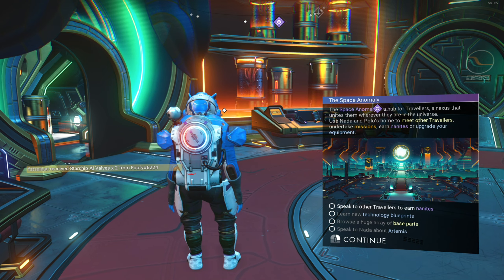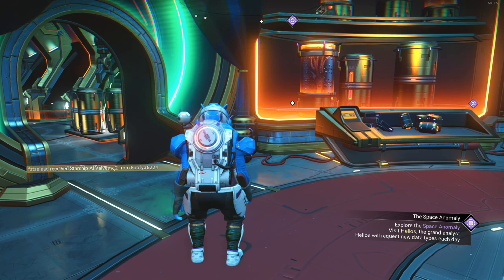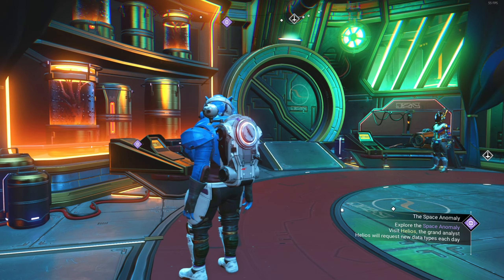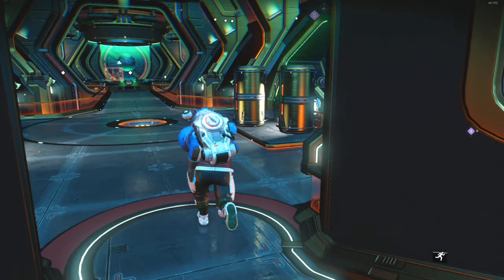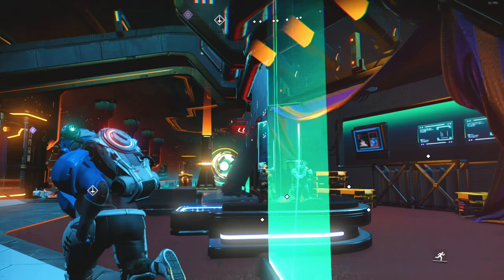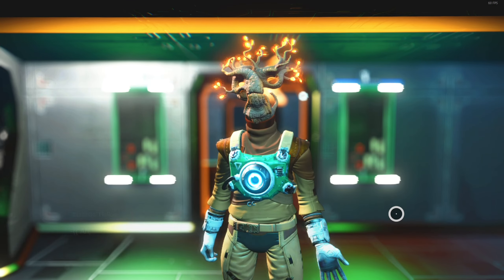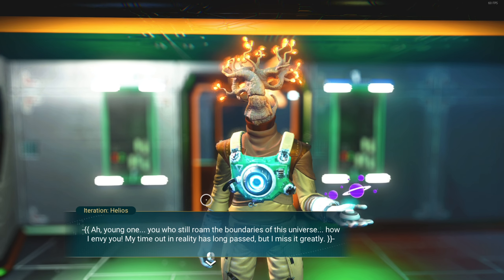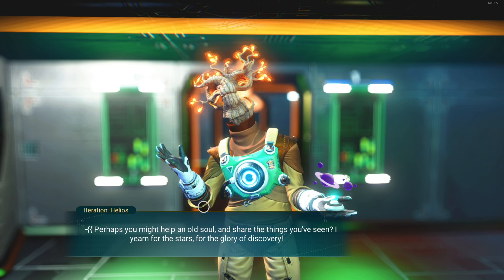This is off its head. Specialist Polo — 'Friends everywhere, if only you know where to look. Friends in all shapes, all sizes, all places. Artemis, friend — you are where they should be. Does not seem possible, but all things are possible. Such is the universe. We will find them, no doubt — there is always a signal, always a trace.' Ask how — 'Our home will see to it when you leave. You will be closer. Or maybe not — discovery is exciting, yes? Before you leave, perhaps spend some time with other friends. We all help each other here.' Speak to other travellers to earn nanites. Learn new technology, blueprints, browse a huge array of base paths.